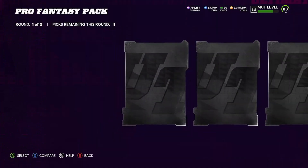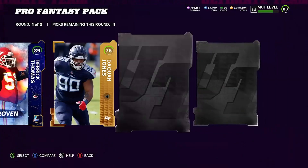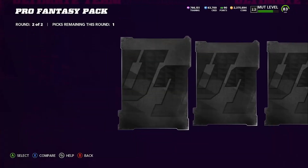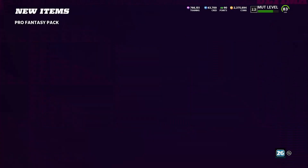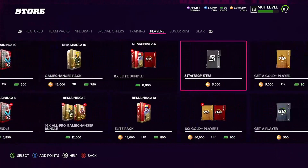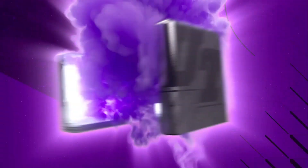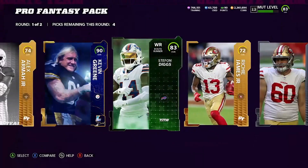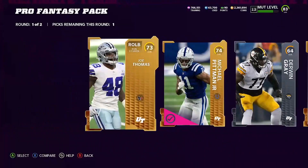We'll do two more packs. We got an 87 Patrick Kearney and an 89 Derek Thomas in the first round — 83 as well. What is going on right now? This is absolutely crazy. I've got to keep opening this pack. 83, 87, and an 87 — we'll take Roquan for the Bears. Next pack: 90 in the first round! 90 in the first round — what a W! Michael Pittman, let's go!